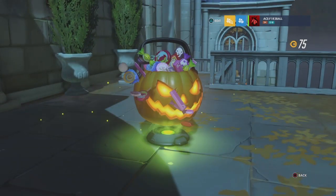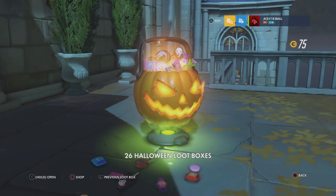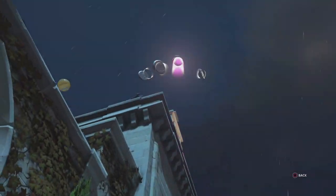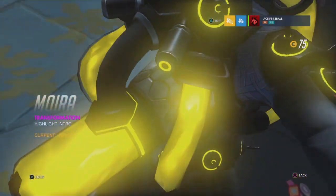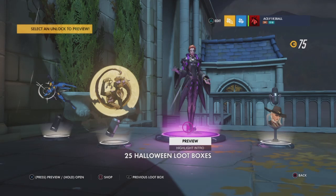Alright, here we go, let's start. The first loot box — oh, I don't want to go to the store. Legendary off the bat! Epic! Not bad. It is a Moira emote. I play Moira, so hell yeah. Pretty cool, I'm going to equip that.